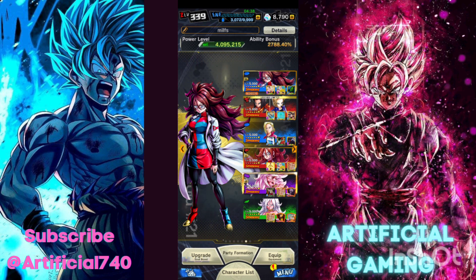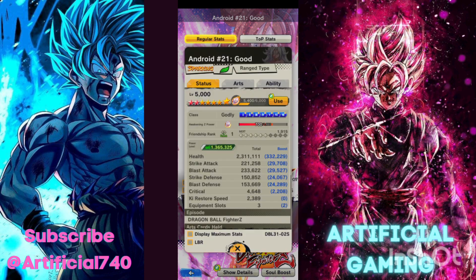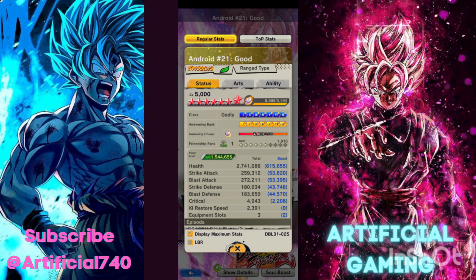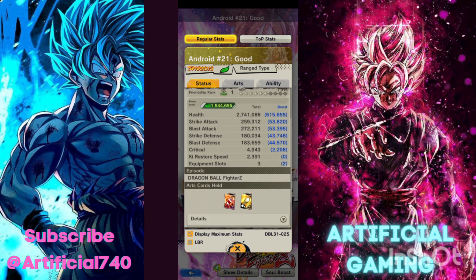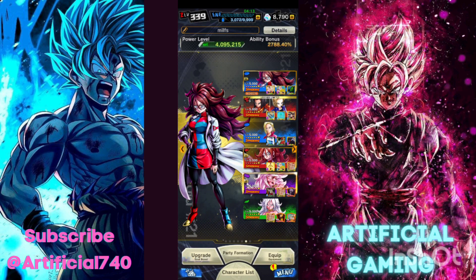I did not do the battle gauntlet yet and I'm not going to Zenkai or showcase the green one, because the only good thing about her is her lock mechanic — she can lock the opponent in. Other than that, her stats are dismissal at best. Looking at it, it's insane how bad it is: 259 strike, 272 blast. It seems good on paper but if you play with her it's actually the opposite.